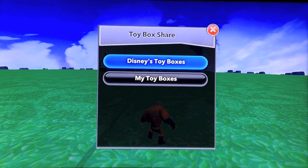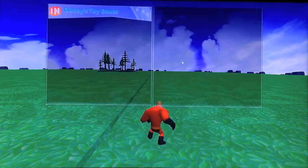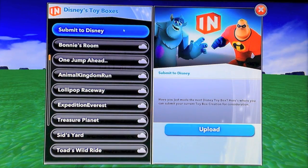Just load up Toy Box and hit the Escape key, click Toy Box Share, and click Disney's Toy Boxes, and then click Submit to Disney, and then click Upload.